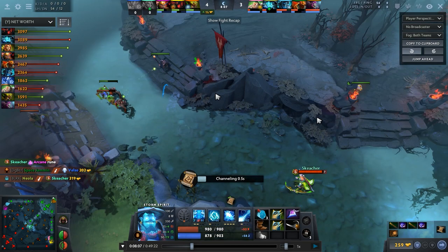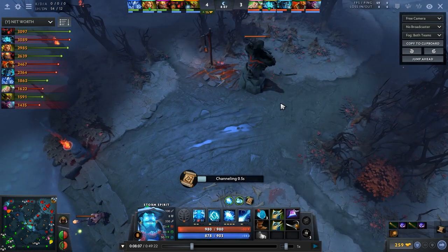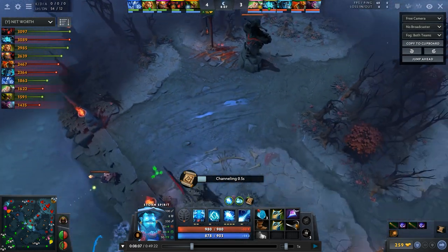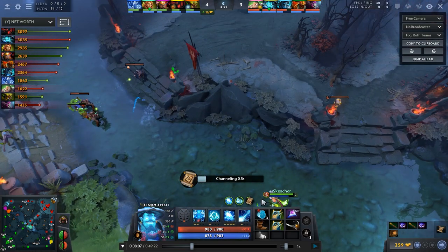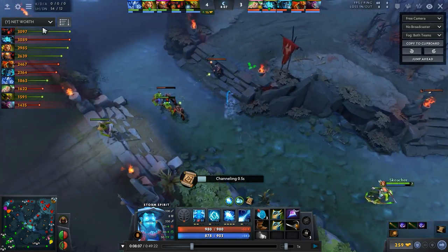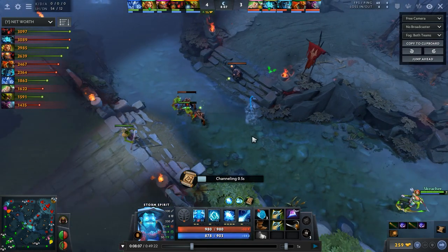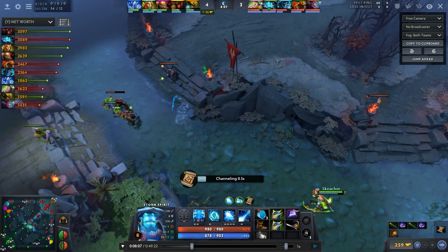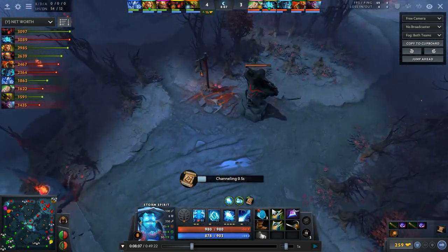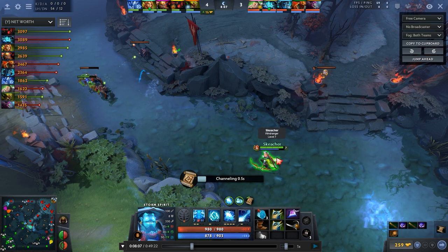Very nice. Yeah, I noticed she wasted her Windrun, so it worked out for me. I was about to say: as you're teleporting to the mid lane you'll have fountain regen boost. If the mid laner is within reach, you can always just zip in, do a few hits and zip out — you'll have like 70% mana remaining and the mid laner will be a little damaged. In this case she was completely off guard and didn't have her Windrun, so that's a mistake on her part — you saw the opportunity and you took it.